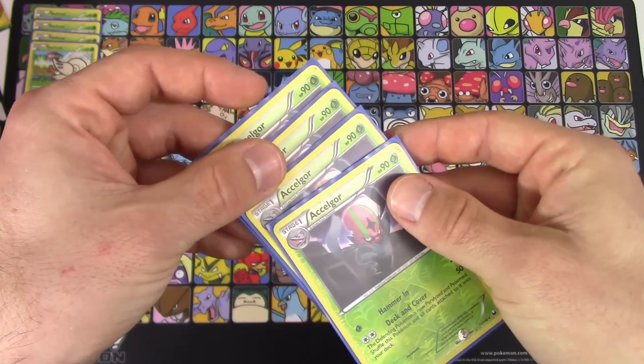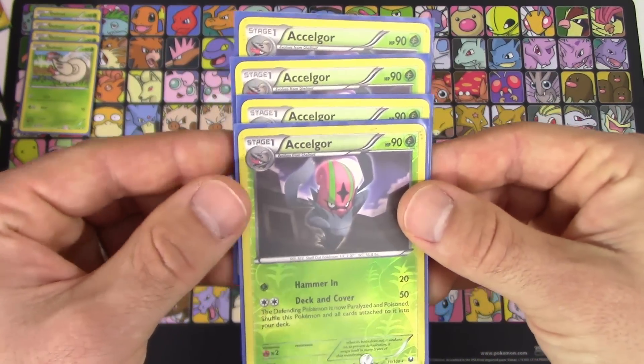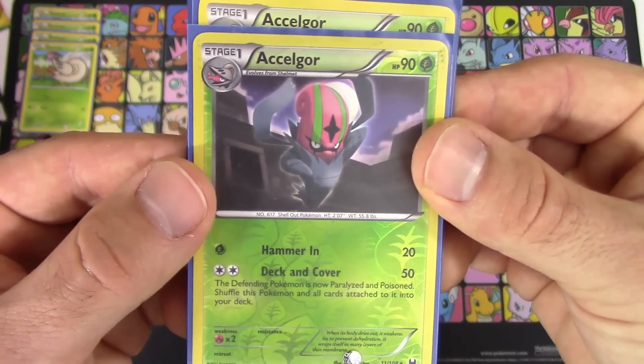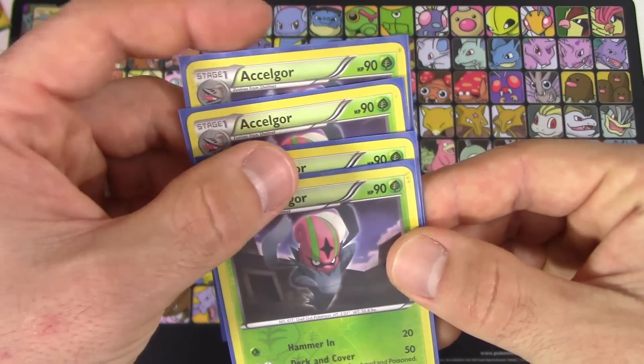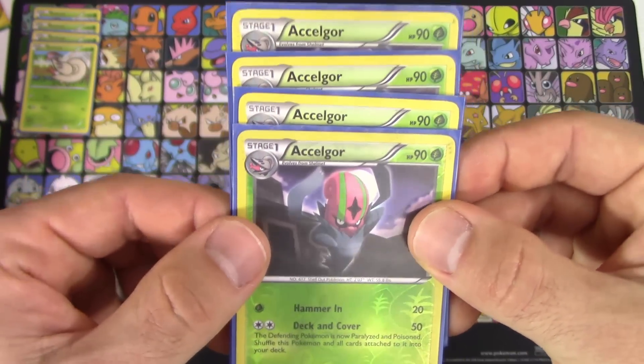Oh yeah, there was another deck that I faced as well — Weavile. It was a Weavile, Exeggcute, and Lopunny Big Jump deck. I managed to win against that as well, and you'll see why here momentarily. Alone, Accelgor is not something to really be feared, but whoever it's partnered with is really who makes the difference most of the time.